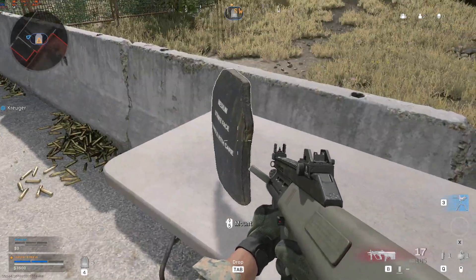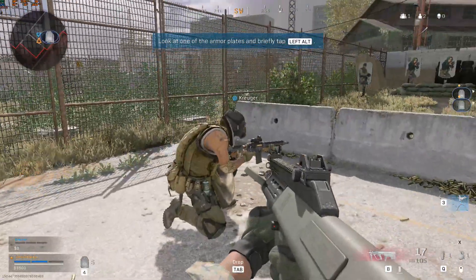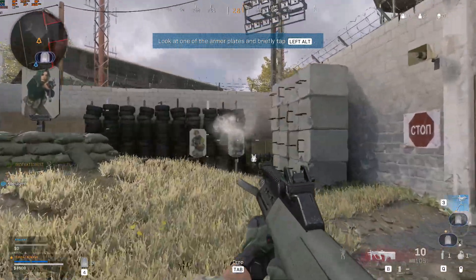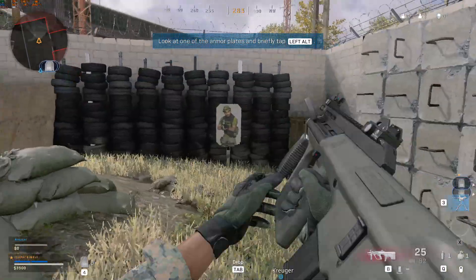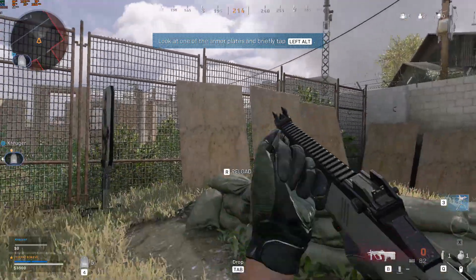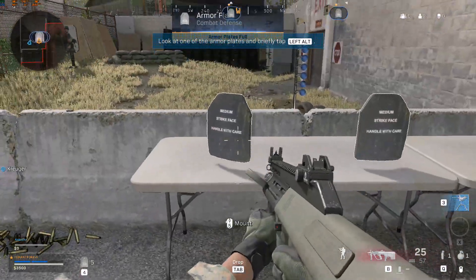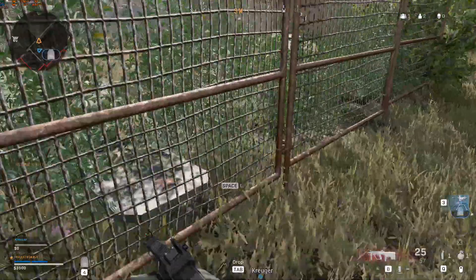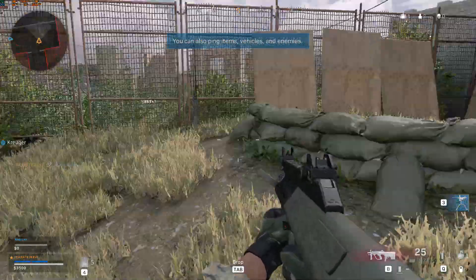You can ping anything in the world for your team. Ping an armour plate for your team. Body armour here. Spot on. Show your teammate where the armour is. Body armour here. Thank you sir. Solid work. Pick a spot and mark its location.